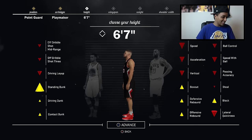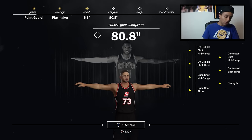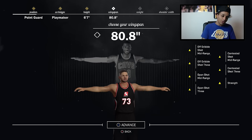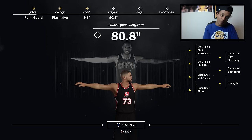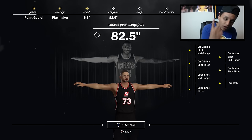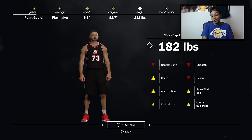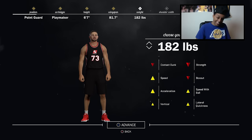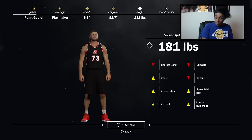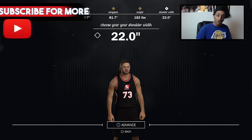I'm gonna max his height all the way to 6'7", of course. I'm trying to get that Magic Johnson look. I know a lot of people talk about how when you have a longer wingspan you can still make shots, but I'm gonna reduce my wingspan just a little bit. I'll take that tiny boost. I'm gonna reduce my weight big time — he's gonna be kind of skinny. I'm putting him damn near the minimum. The minimum is 179; I'm gonna put him at 182 pounds. I need that speed since my guy's a little bit taller.